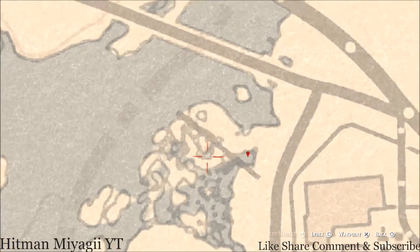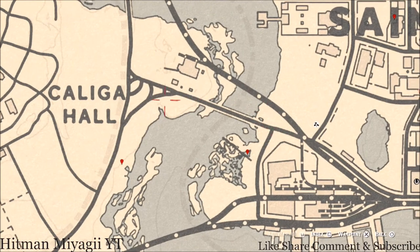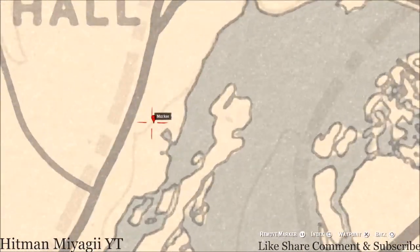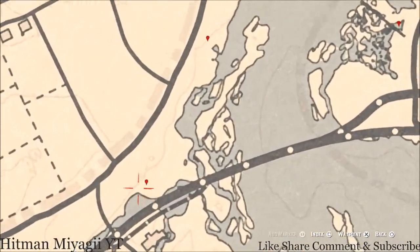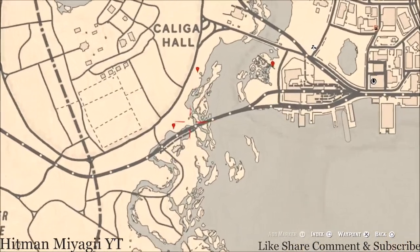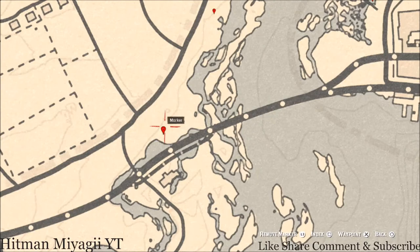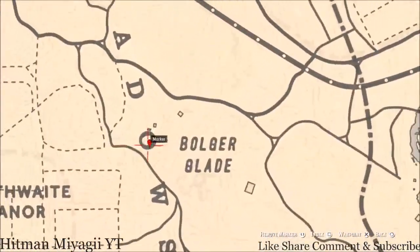Down at the next marker there's a random fossil — come here with your metal detector. Across the water at this location you'll get a bird egg — it's a Spoonbill Egg in a tree, so shoot it down with a rifle or bow using a small game arrow. Down here the Cardinal Flower spawns in this area each and every day, which helps me indicate exactly what cycle the flowers are on. For today that's cycle three.